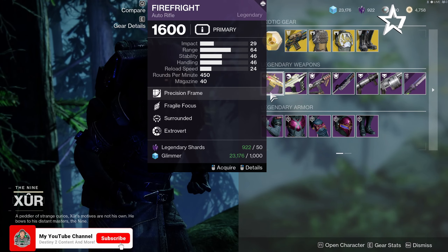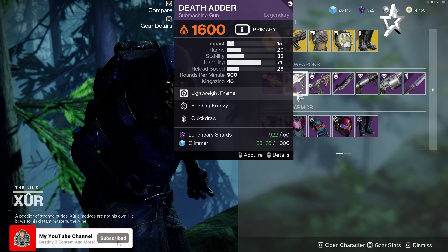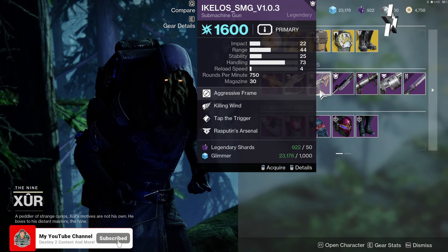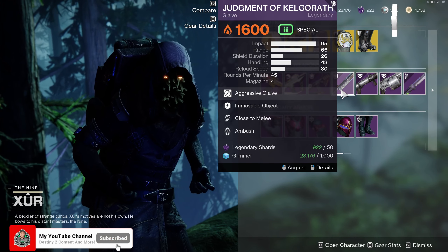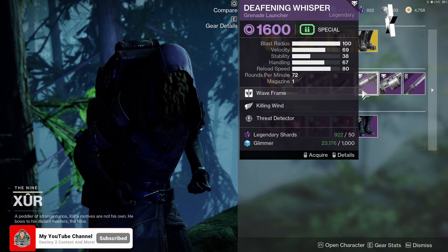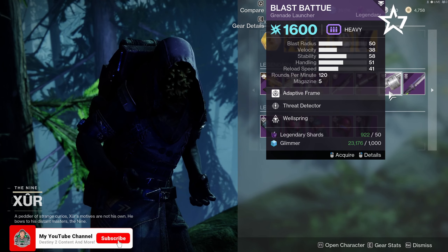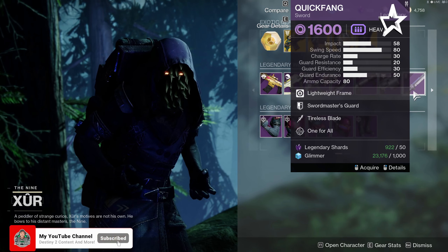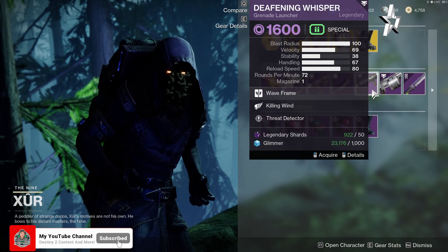Moving on to the legendary weapons this week: the Firefight auto rifle with Fragile Focus and Surrounded; the Death Adder SMG with Feeding Frenzy and Quickdraw; the Aikilos submachine gun with Killing Wind and Tap the Trigger; the Judgment of Kelgorath glaive with Immovable Object and Close to Melee; the Deafening Whisper wave-frame grenade launcher with Killing Wind and Threat Detector; the Blast Battue grenade launcher with Threat Detector and Wellspring; and the Quick Fang sword with Swordmaster's Guard and Tireless Blade. My pick out of these would probably be the Deafening Whisper.